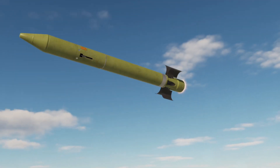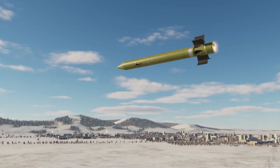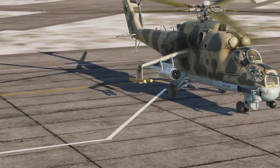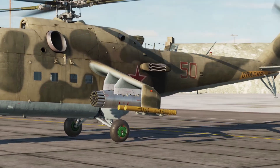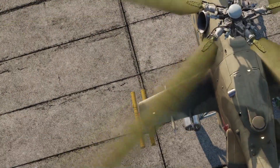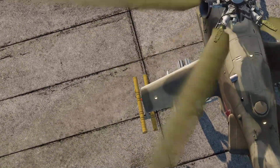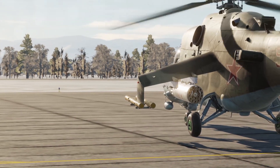The 9M114 Sturm, or NATO designation AT-6 Spiral, is a 1970s era anti-tank missile developed by the Soviet Union and saw extensive use in Afghanistan, and continues to serve across the globe. The AT-6 has an unclassified range of 5km and a warhead capable of penetrating 56cm of rolled homogenous armor. It's guided by a semi-active command line of sight radio system, controlled via a camera sighting system on the nose of the Hind.